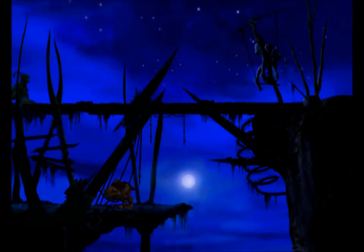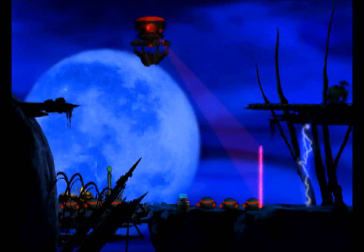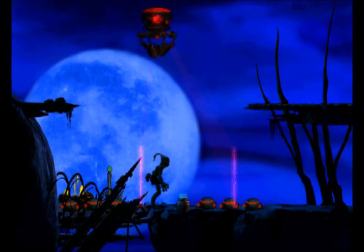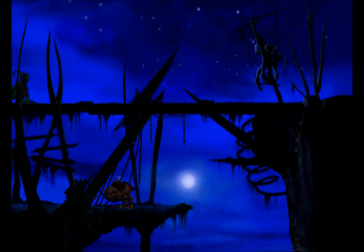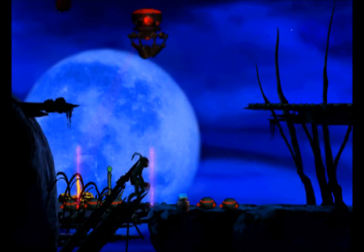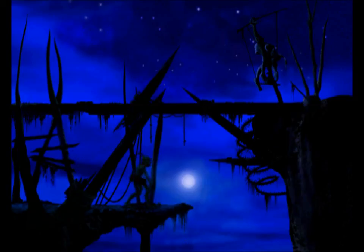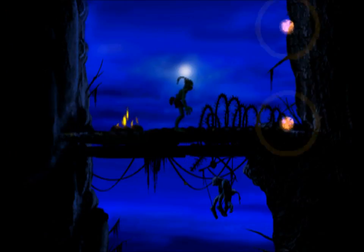Get away with murder - not literally. We need to deactivate the barrier first. Far enough to piss him off. Good. So now we can get past. You can go up to the top platform, but I think there's a slig there that will kill you and you can't get rid of it. Any entrance into Rupture Farms is through this portal.